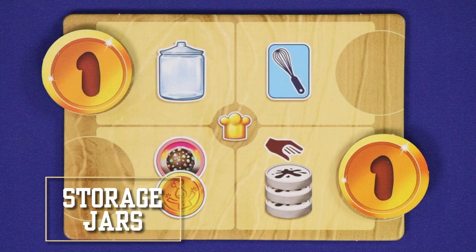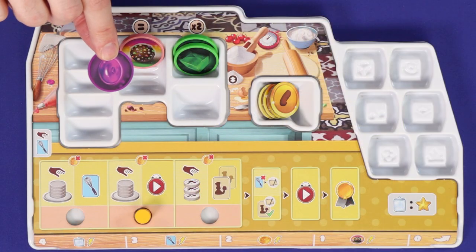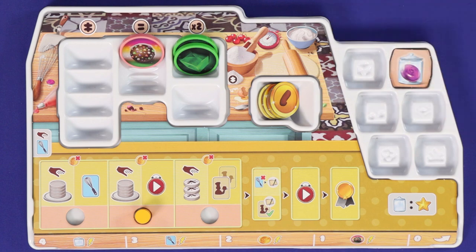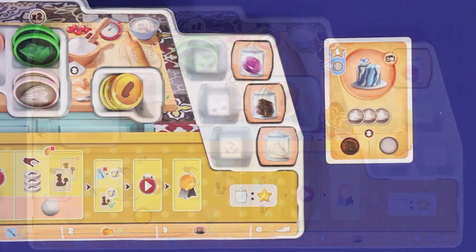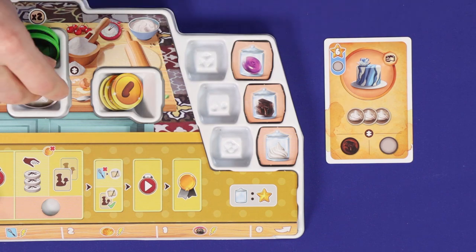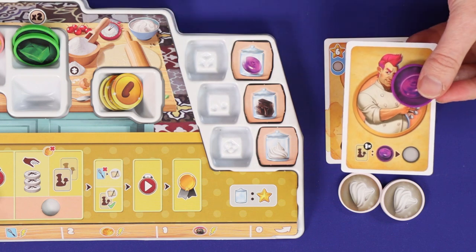One way you can build your capabilities is by storing ingredients in jars. Any time you gain the jar icon, it allows you to take the storage jar action: pay any one ingredient from your storage, and then take a storage jar showing that same ingredient, placing it into its slot on the right hand side of your board. If you pay a super ingredient, you can choose to take any type of stored ingredient, and you may have at most one of each type. Stored ingredients provide a permanent one-resource discount of that type for each recipe you fulfill going forward. That means a player could fulfill a recipe for a reduced ingredient count. You may not use a stored ingredient to trigger your chef's special ability — this must come from one of the ingredient tokens.